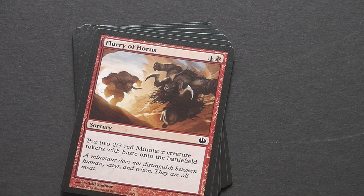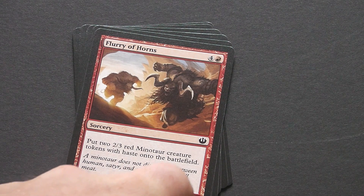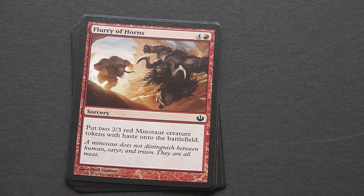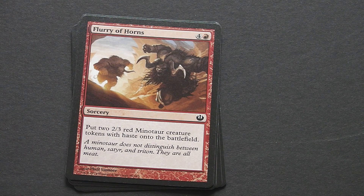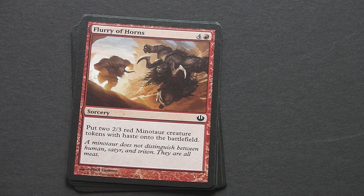Flurry of Horns is a 5-drop red sorcery that lets you put two 2-3 minotaur tokens onto the battlefield. That's a really useful card — more mid to late game, but you're getting two 2-3s out. It would be better as an instant so you could play combat tricks, but it's not too bad. Definitely put it into a draft.